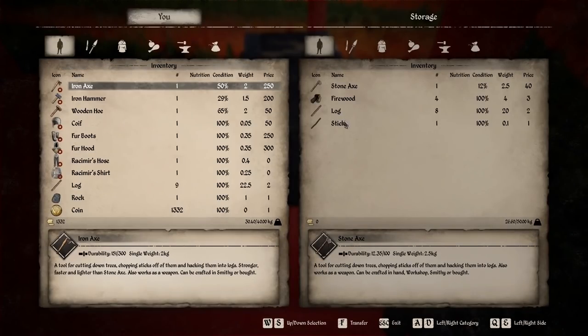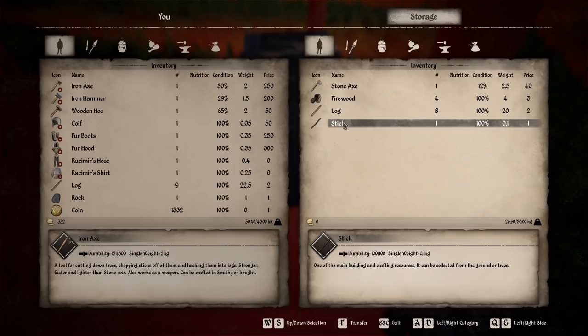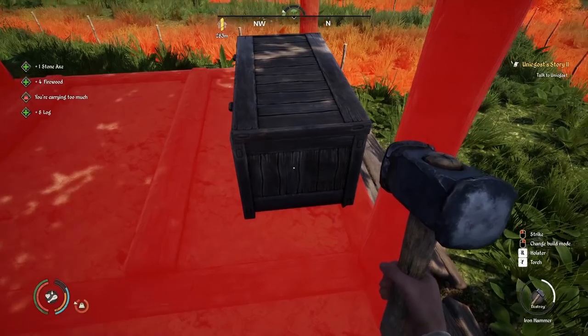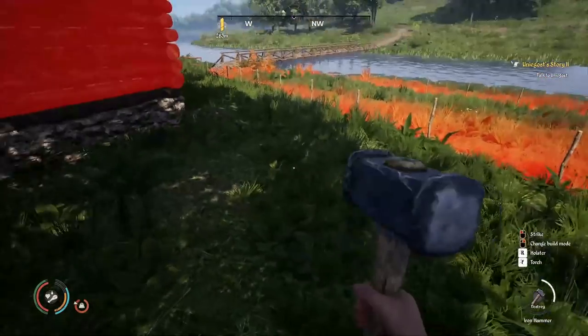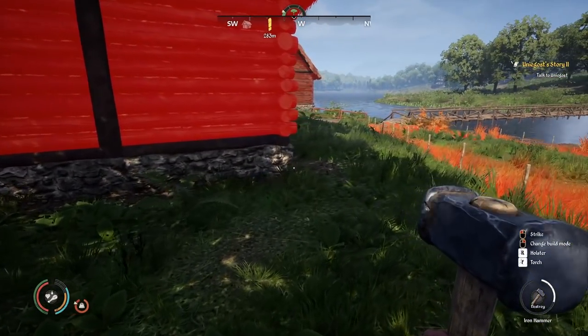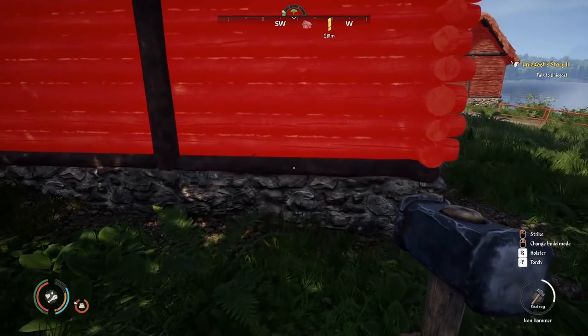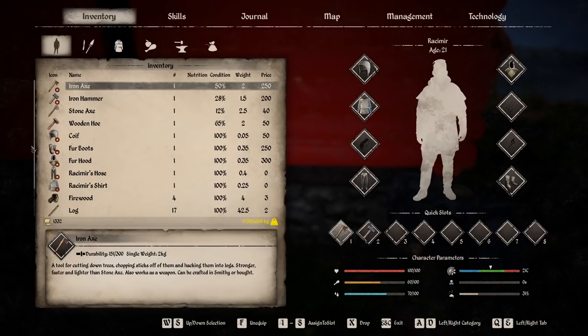We need to empty the chest before destroying the building, so let's grab the resources in here — excellent. We'll leave some stuff on the ground. All right, that's good to go. Now it's going to be a slow walk over to where we need to go, but let's put some of this stuff here.